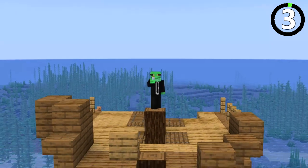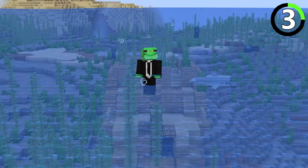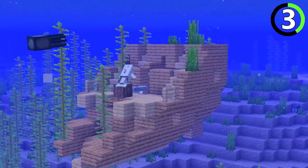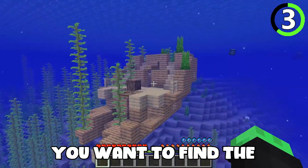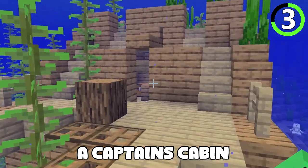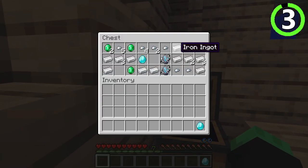The high seas are calling to you, not just to sail them, but to explore the shipwrecks below the waves. All of these vessels that met their end at the bottom of the ocean have loot in them. If you're looking for diamonds, you want to find the shipwrecks that have a captain's cabin — they are sure to have iron, gold, and even diamonds in them, along with a map.